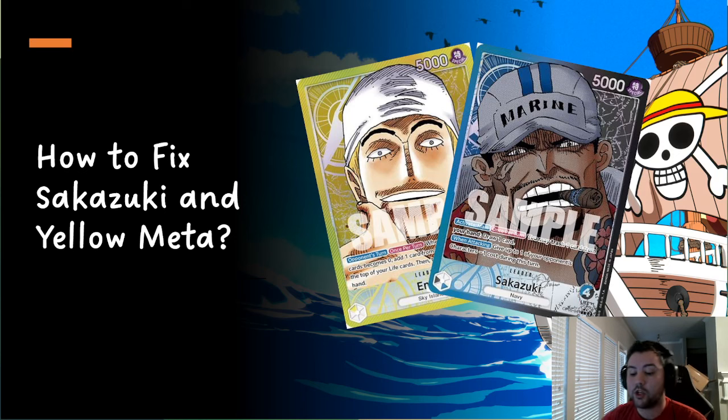Pluffy's stall lines rely on banking on four specific cards being in hand all the time, making them more susceptible to swing-backs. The two decks that really stand out as meta-defining, meta-warping, and unfun are Sakazuki and primarily Enel, but Katakuri is also in that question. So how do you fix these?